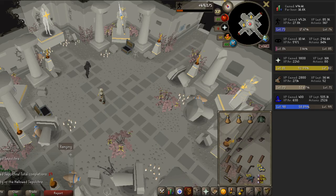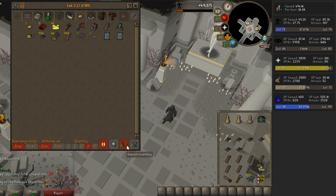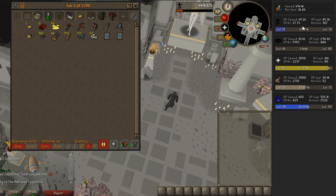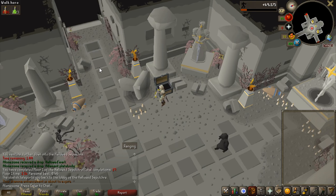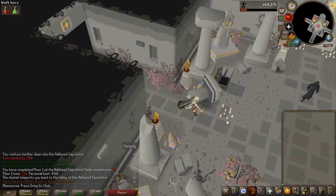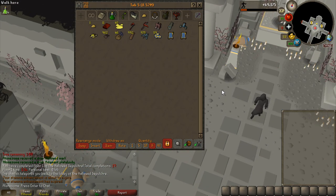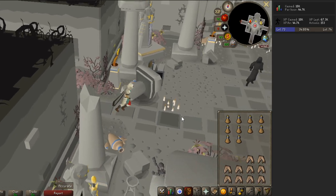While opening all the chests I'm getting around 28,000 agility experience per hour, which is not that good. Opening chests takes up a lot of experience I could be gaining, so I'm going to try an hour without opening them at all. The massive money is at 92 agility, so getting there faster might be the better move. Without opening chests I'm getting roughly 45,000 agility experience per hour.